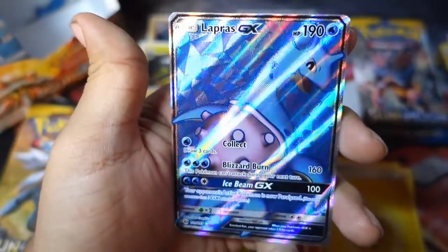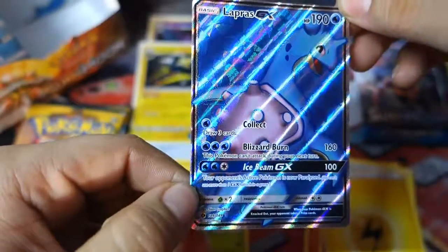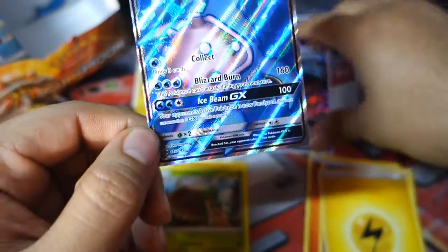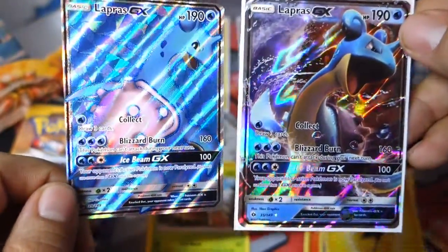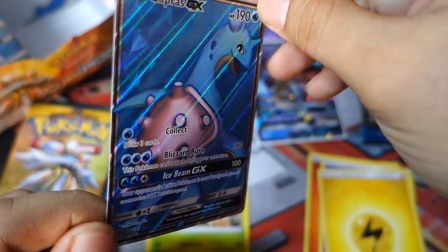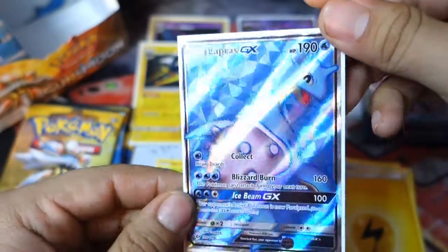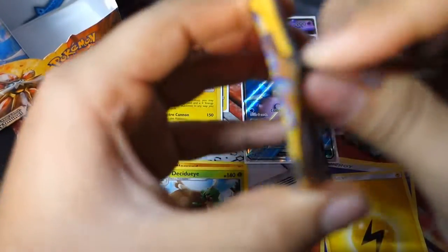Sharpedo has an ability: if this Pokemon is your active Pokemon and damaged by an opponent's attack, put three damage counters on the attacking Pokemon — it's like the original Machamp! The rare in the pack is — oh my gosh, can you even see that? That is a Lapras GX full art! They made it super shiny, you can feel the texture on that. So they have a regular GX and then a full art GX, just like EX and full art EX. Look at that — it's so glaring but really nice. A Lapras full art GX card, that is really cool.